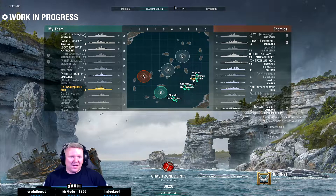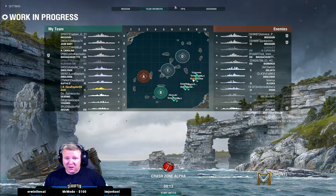Alright, so we're mid-tier. Tier 9, typical. Rune, Alaska, Smolensk, Goliath, Donskoy. We have an extra destroyer. They have an extra cruiser. Both teams on five battleships.